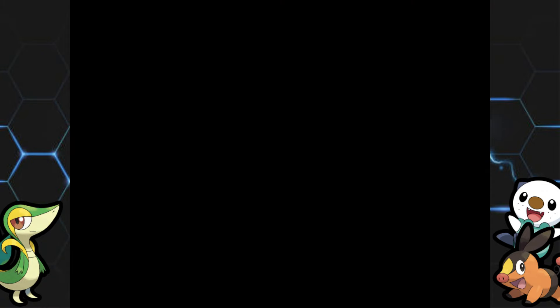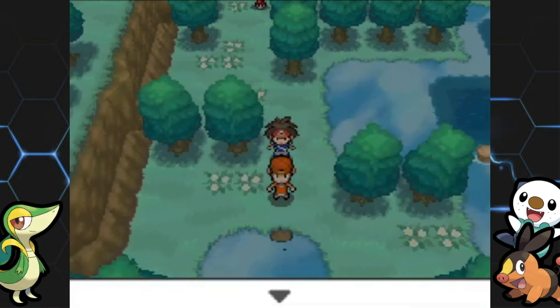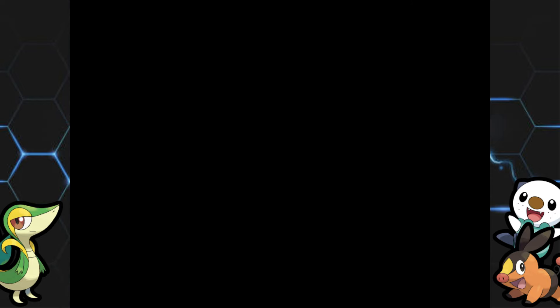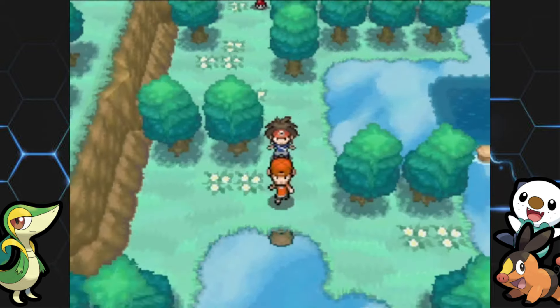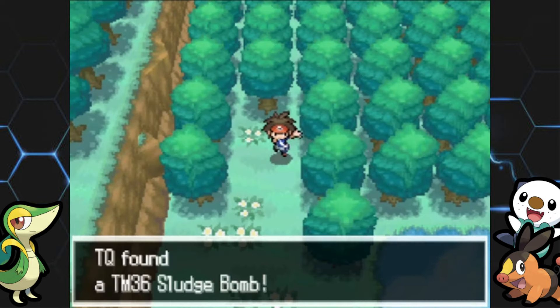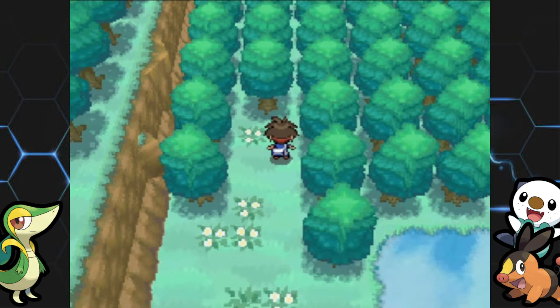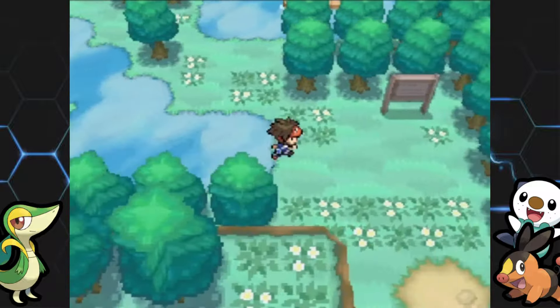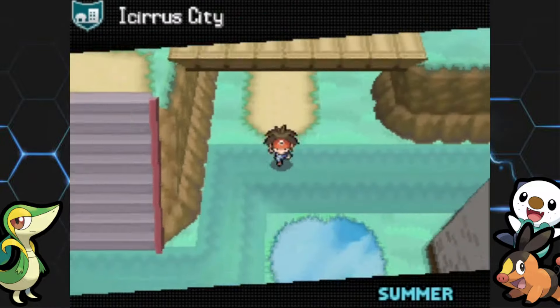There's one item we can grab — throwing Bacon up front, you'll see why soon. The item in the top left of this route is TM 36 Sludge Bomb, not too bad. It's probably one of the stronger Poison-type moves you can get in this game, and then we make our way down to Icirrus City.